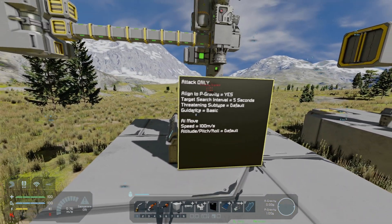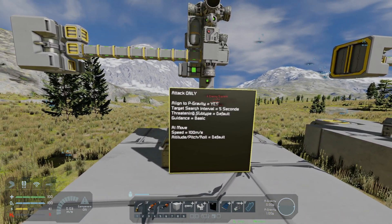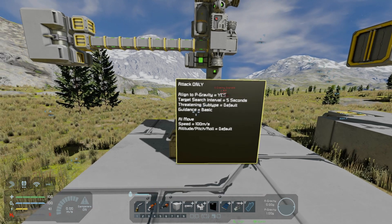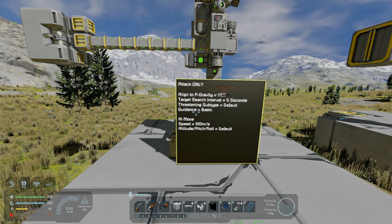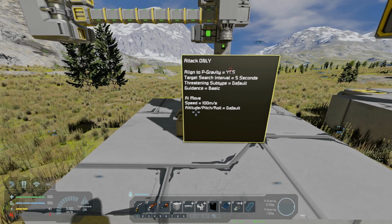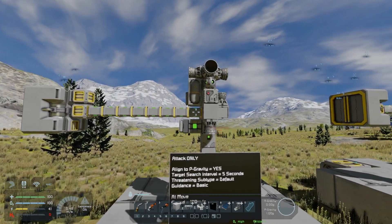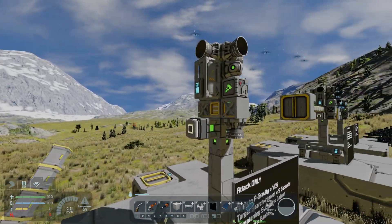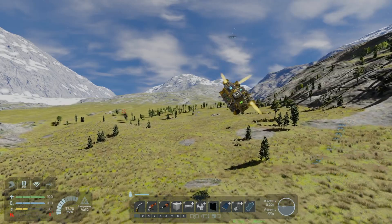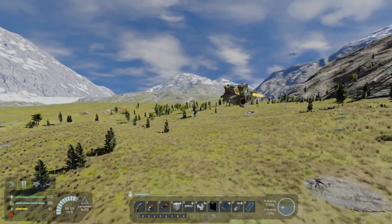This is all the stuff I've changed: the target search interval changed from the default 30 to 5, the guidance is on basic, the threatening subtype is on default, it's on intercept at 100 metres per second, and the rest of those AI move settings are all on default. I've built this in survival with creative mode tools, so let's get rid of that O2 gen and launch this up to see what this basic guidance actually does.